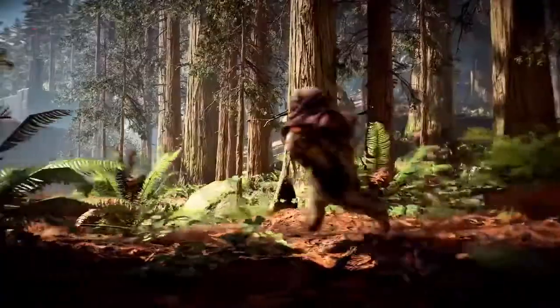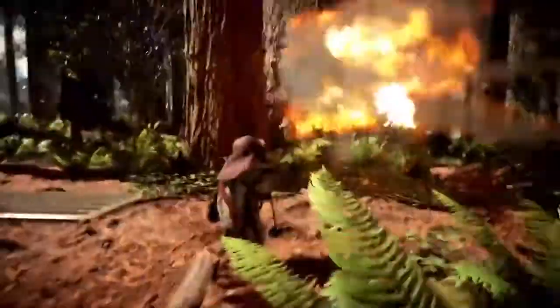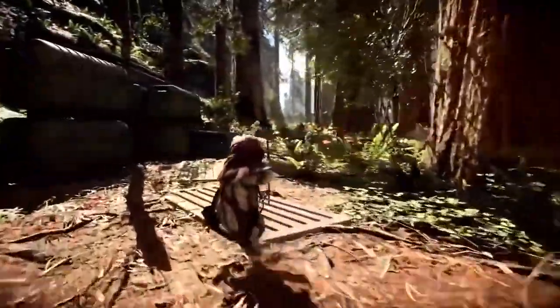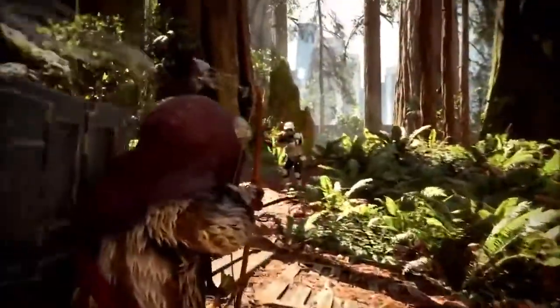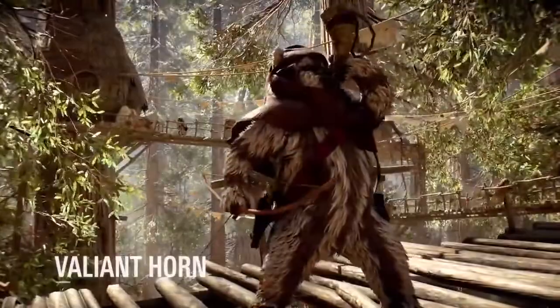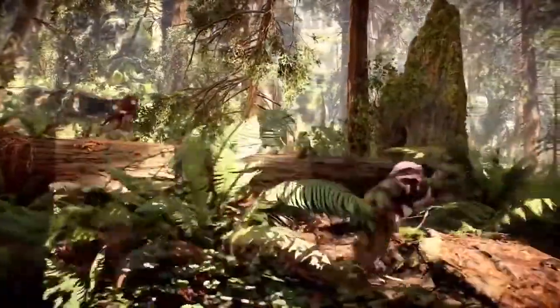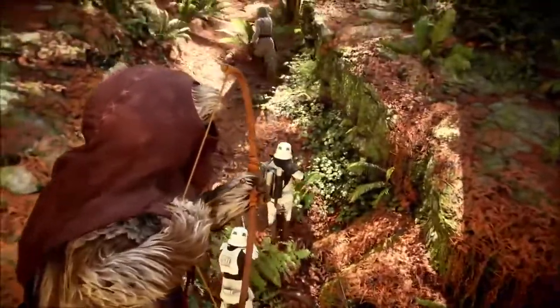The Ewok joins the rebels in their efforts to overcome the tyranny of the Galactic Empire. Wielding a bow and arrow, the furry native of Endor can switch between auto-targeting or manual aim for greater control and output. The Valiant Horn distracts enemies by deliberately revealing the player on their radar for a short time, and increases the Ewok's damage output and resilience.